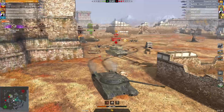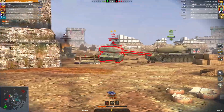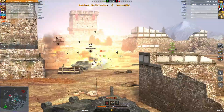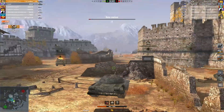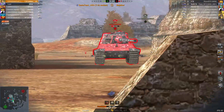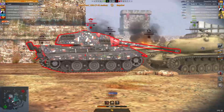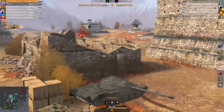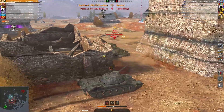I managed to take out the enemy FV215b 183, which means they've now only got three guns compared to three guns on our side. Sadly our WT Auf Panzer 4 dies, putting us in a 2v2 situation. The enemy still has the HP advantage. Now this E75 is making a mistake — he thinks he can push in and easily kill the M103, but he doesn't account for me going out with this building between me and the Hori T2, which is going to allow me to take out this E75. It's a two versus one — the first time this battle we've actually got the advantage.